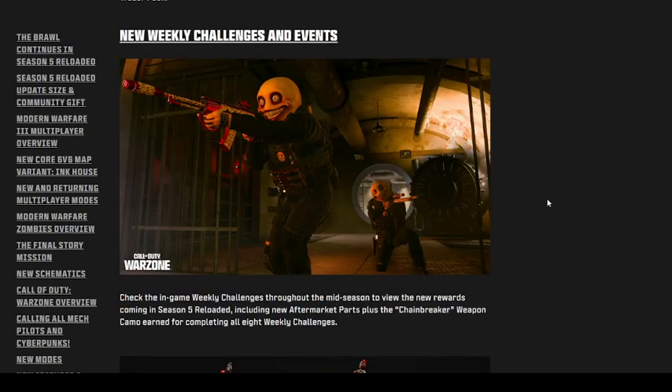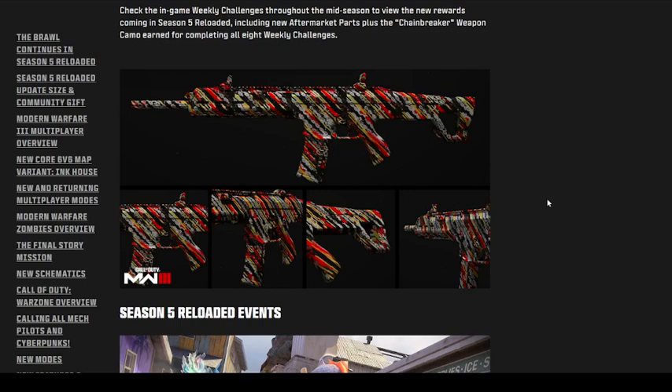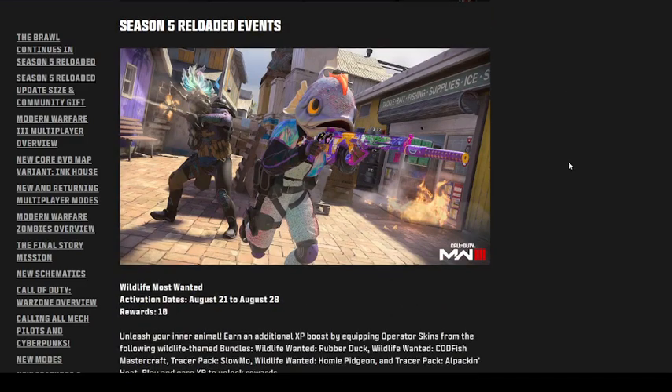Moving on to new weekly challenges and events. If you complete all Week 8 challenges — you have to complete 5 — you will get the Chain Breaker animated camo. That's for completing all Week 8 challenges in Season 5 Reloaded.